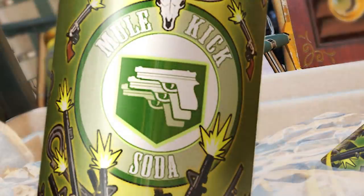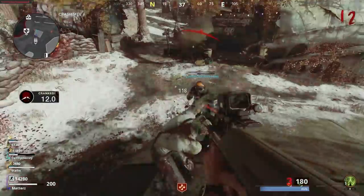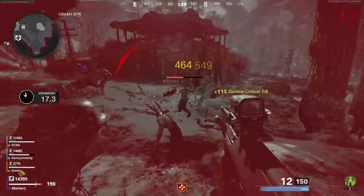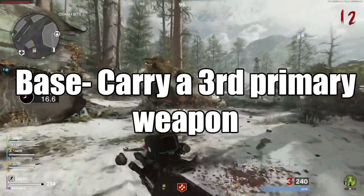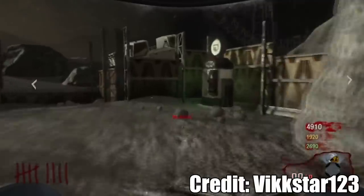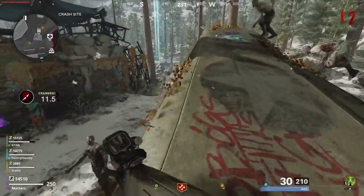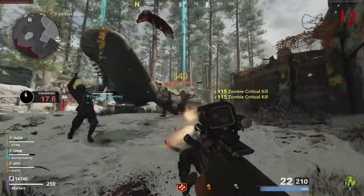Now let's dive into the Mule Kick DLC perk. The five tiers for this perk already leaked out, thanks to Nanakos and Cheeseburger Boys for giving us this information — links to them will be down below. The base version of the perk is, of course, carry a third primary weapon. This was pretty much its only feature throughout Treyarch Zombies history. Mule Kick was first introduced back in Black Ops 1 on the map Moon, and has been a series staple ever since. Now with Cold War Zombies, for the first time, we have a bunch of new additions to the perk to make it a lot better than it ever was before.